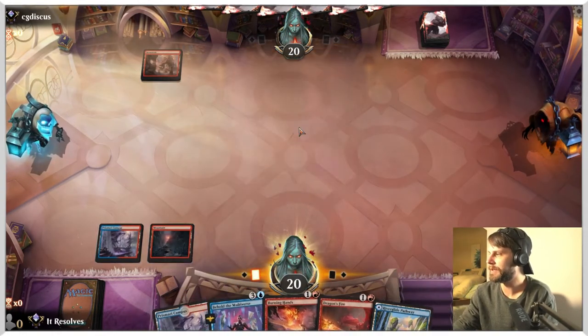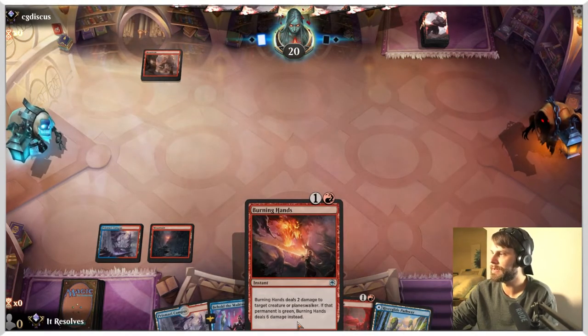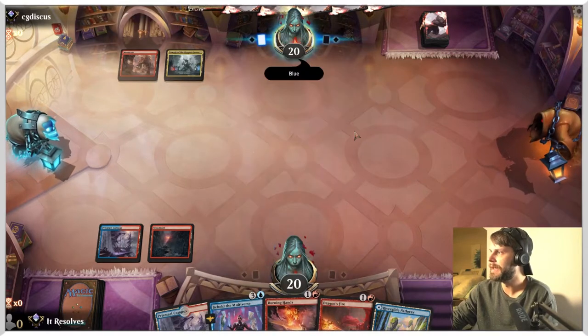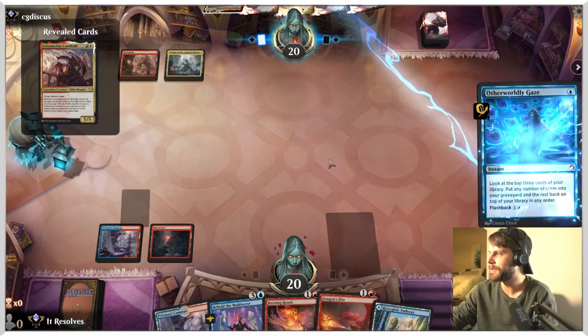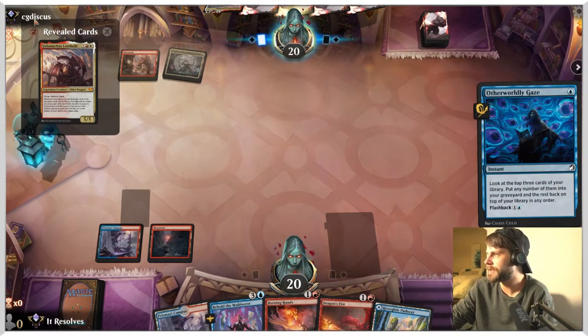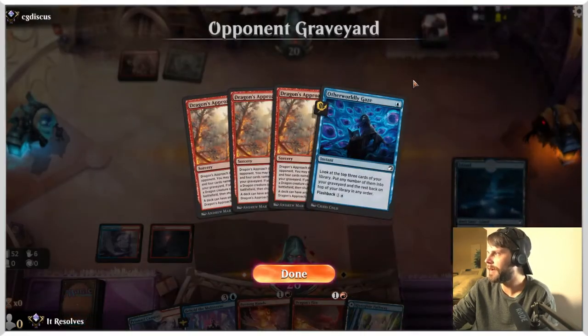We're going to leave up either Burning Hands — which can deal two damage to a target creature or planeswalker, or six if it happens to be green — or Dragon's Fire, dealing three to basically anything.